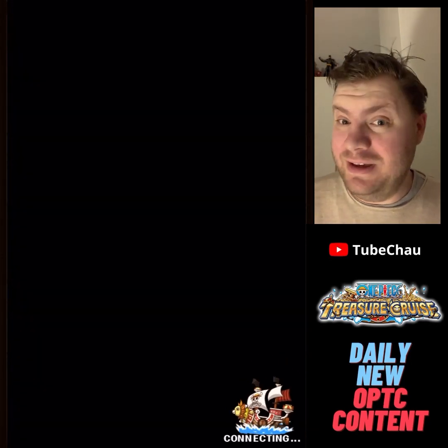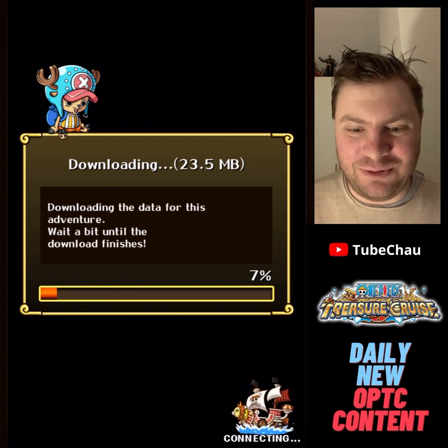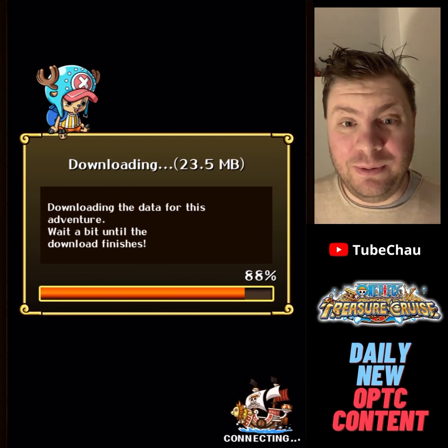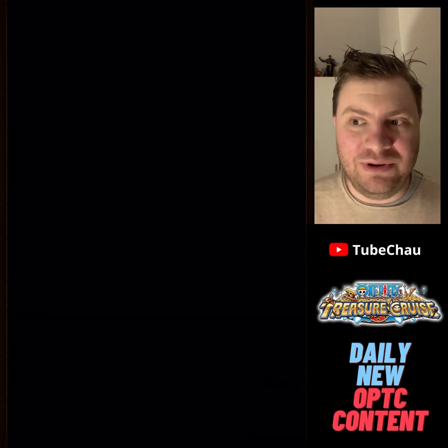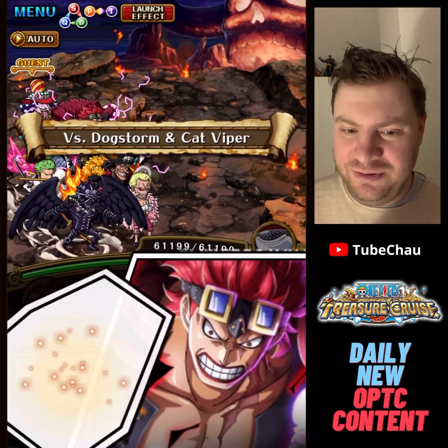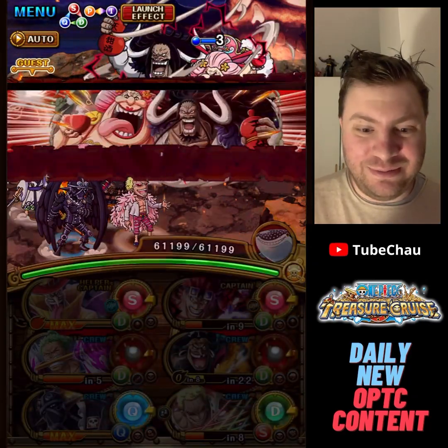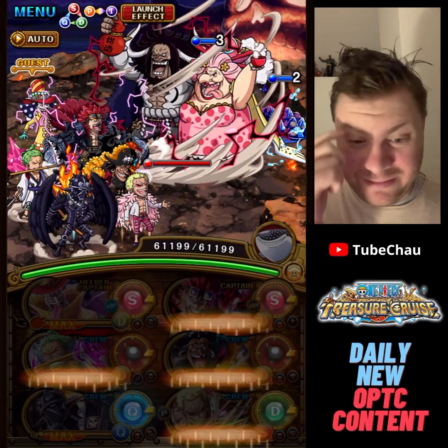So we can talk about the team if it works. Let's just see if it works first. I'm trying to be as efficient as possible here — I both want to give you guys what you want, but also I want to finish this Kizuna ASAP to get Cat and Dog 6+.